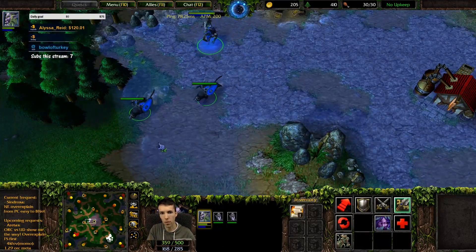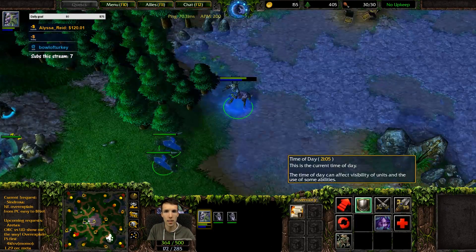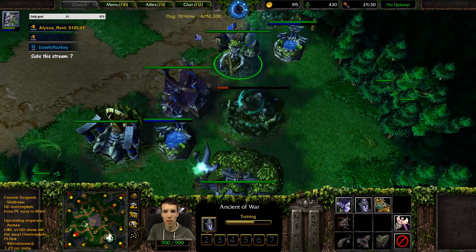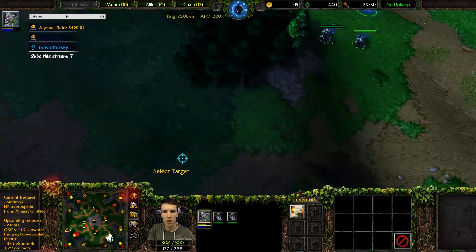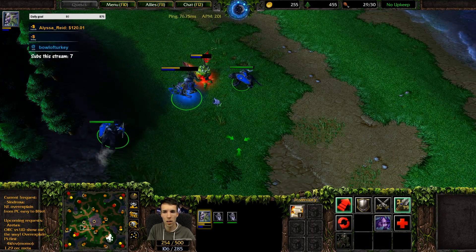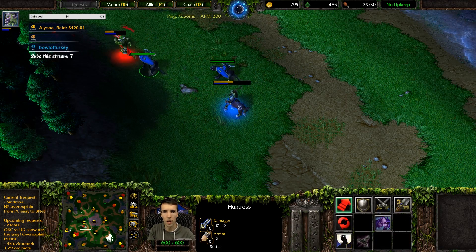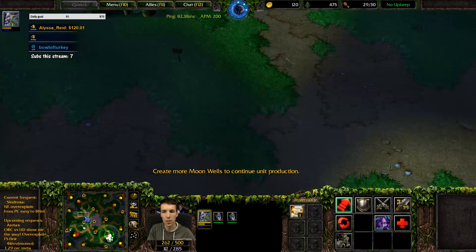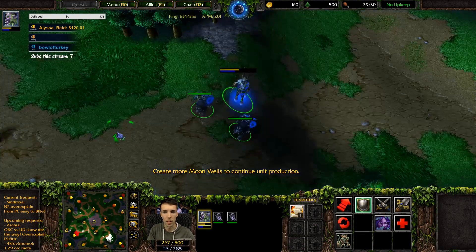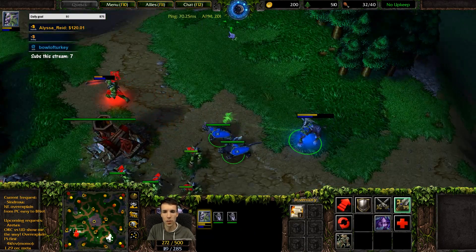We're just gonna make about four huntresses. We make a shop at halfway to tier two. We're not gonna go back to heal now because we want to heal later on. I'm gonna send a wisp for the tavern - we want to heal later on when we're also going back for the Ancient of Wonders.